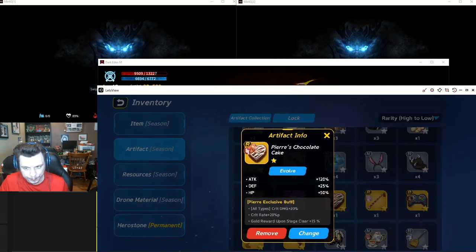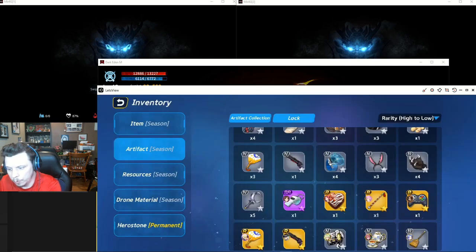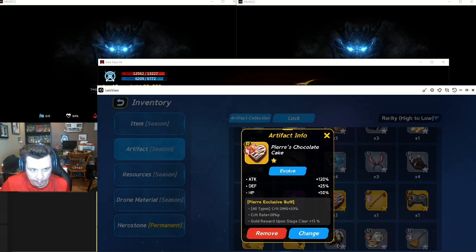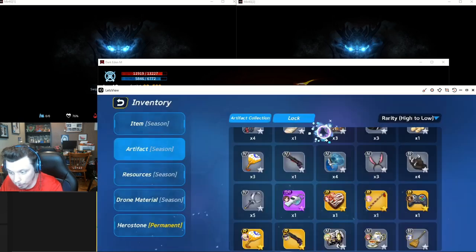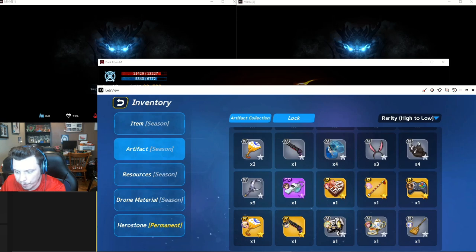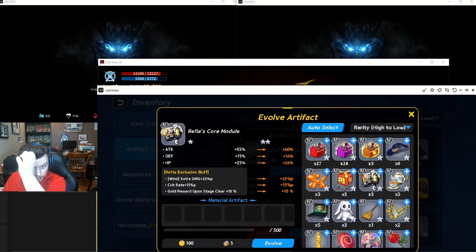Even if I don't get the name-match buff — which is pretty badass, wood and crit damage — this is still going to be much better on somebody. This is where it gets a little sketchier: sometimes the exclusive buffs on the normal ones will more than make up for the buffs you get without the right artifact. You have to compare those side by side, maybe equip both and look at your power score, because those team-wide modifiers can make a huge difference in your overall damage output.